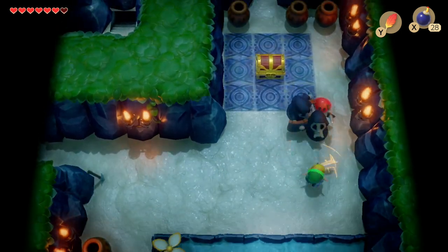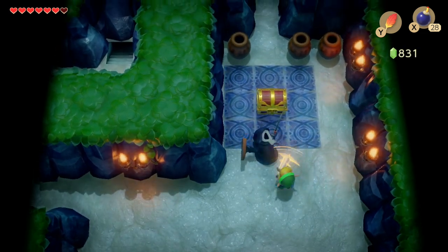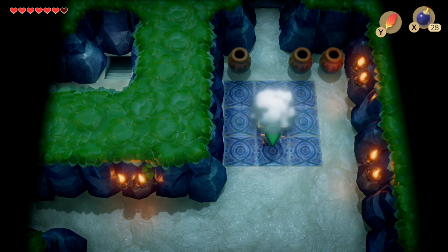Then we've got the Stolfos and red gel. Inside this treasure chest it's actually a decoy - inside it's a red gel and a green gel.